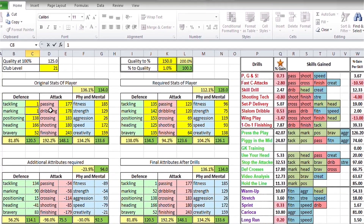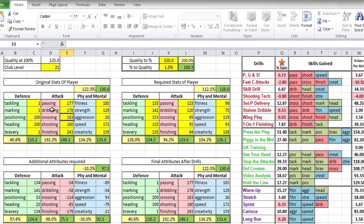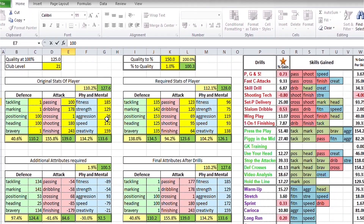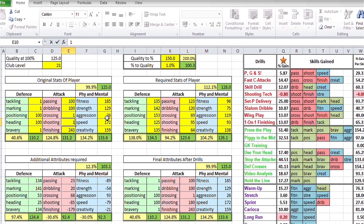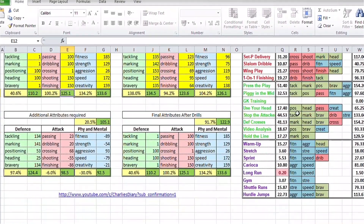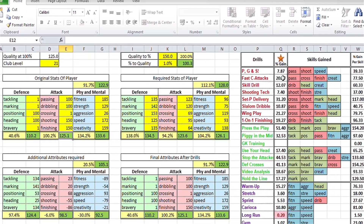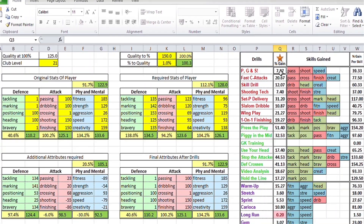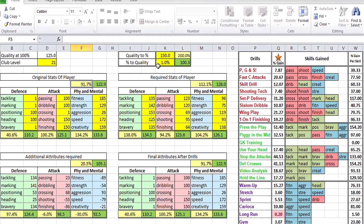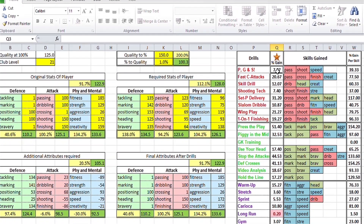I'm going to add some random numbers to give you an idea of how this sheet works. Adding a few random numbers for the player stats — you can see the numbers on the right side are changing, which means the 180% rule is automatically calculating. So when I added the numbers and changed them, in Pass Go and Shoot you can see the percentage gain is 7.87%, which directly means that if you train with Pass Go and Shoot, you will add 7.87% more to that player, bringing it overall up to 98%.